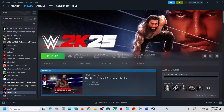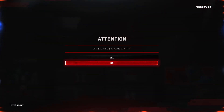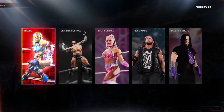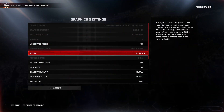Once you launch the game, you can find Extras in the list. Once you find Extras, go to Graphics Settings. Over here, if VSync is set to Yes, you can set it to No and then click Accept.